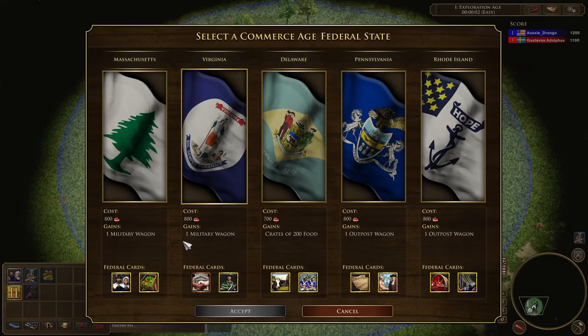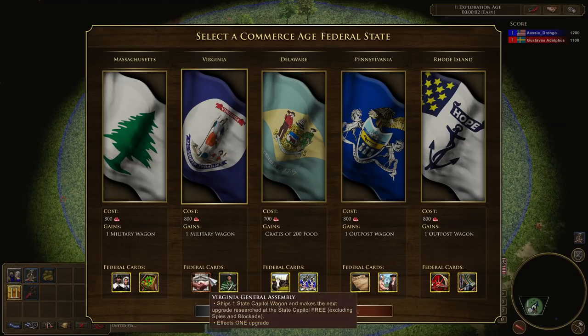Next up is Virginia. Virginia is targeted at a fast fortress, costing 800 food to age up and giving you a military wagon. The first federal card is Culpepper Minutemen — they arrive in just five seconds instead of the normal 40, and all existing town centers spawn six Minutemen each. With three town centers in age three, that's 18 Minutemen. Minutemen for the United States are very strong and retain hit points 75% longer. The second card, Virginia General Assembly, ships one state capital wagon and makes the next upgrade researched at the state capital free.